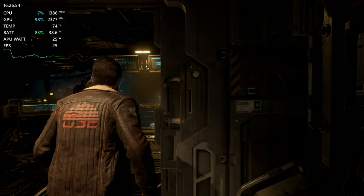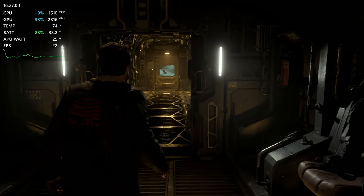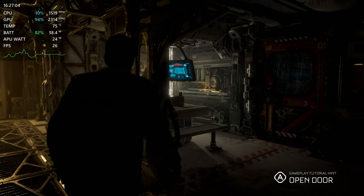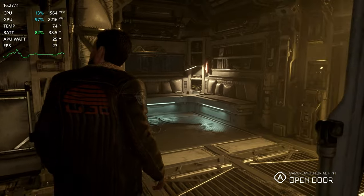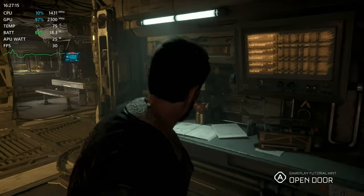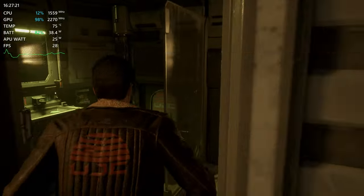Here we are in-game, and as you can tell, if we're only getting 25fps in this tiny little ship, we'd probably get into the teens — maybe even single digits — once we got to the prison. And that's with FSR on quality helping us. I forgot to show you guys that in the settings. Once I got into the game I was like, wow, this is really bad — and then realized I forgot to turn FSR on.